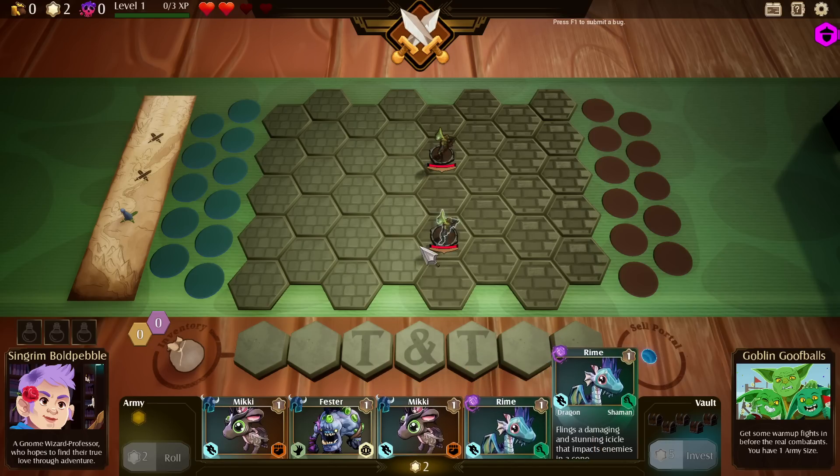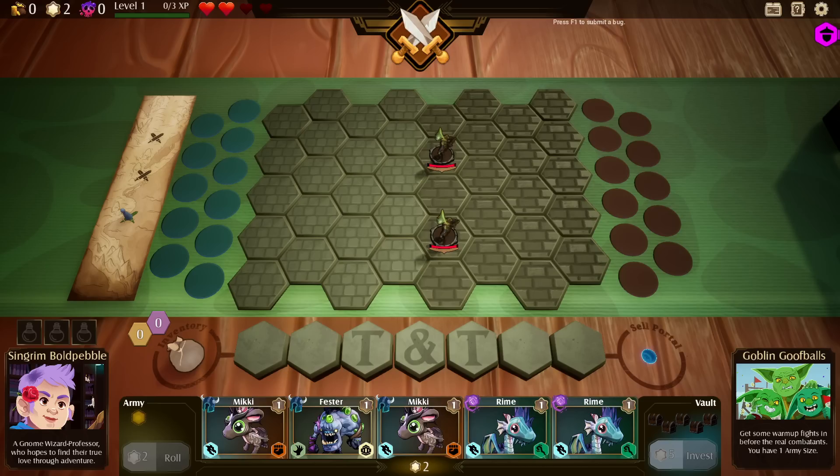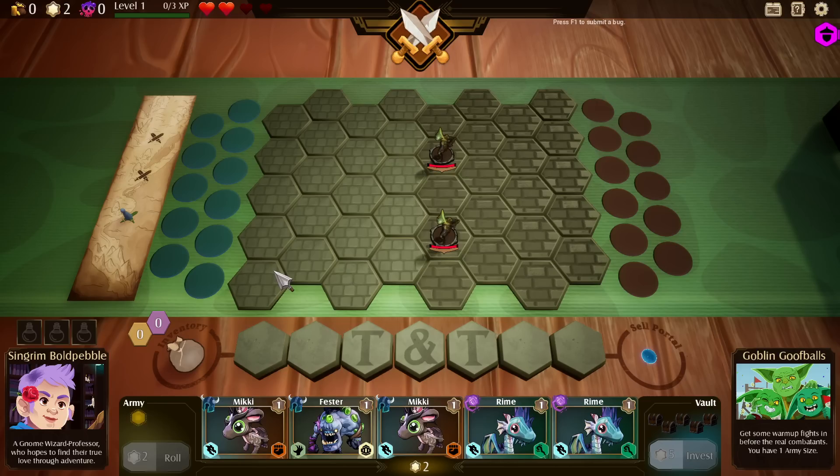Down here we have our shop. This costs one and we have two, so we can theoretically buy two units. We have an inventory where we'll be able to pick up items to put on units. We can combine items to make better ones, and we can combine units to make stronger versions of those units. All of that is going to be in here as well.